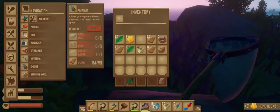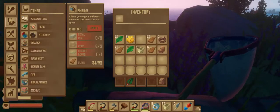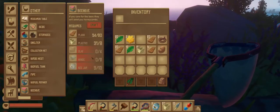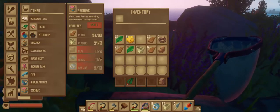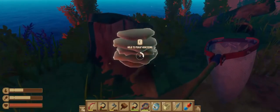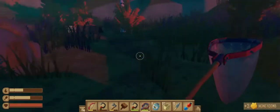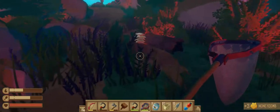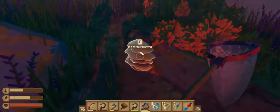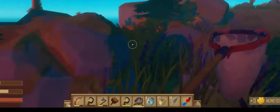I think it takes 15 bee jars to make a beehive on your raft. Let me check — beehive takes 15 bee jars, hinges, and clay; the rest is easy to get. Then you start producing honeycomb on your raft. The nice thing about this island is you should be able to get 15 bee jars here. I've already got nine so far.